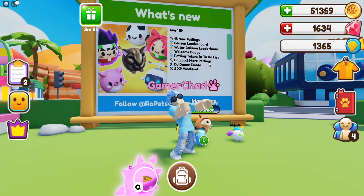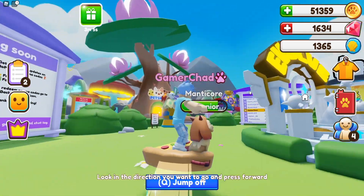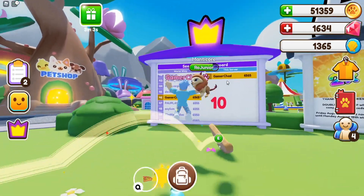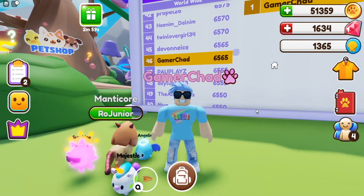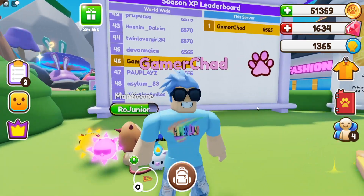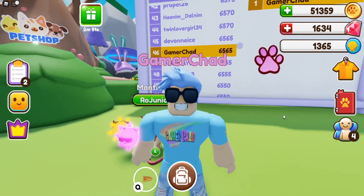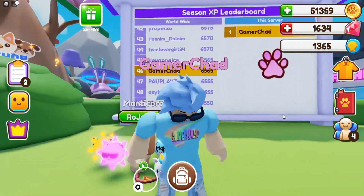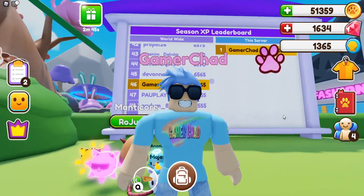Season leaderboard and water balloon leaderboard. So if you don't know what the season leaderboard is, it's this over here. This is the season XP. And as you can see, yours truly is currently number 46. My top goal is to actually be top 10, so I can be the top 10 Ropets players who need to go outside and touch grass. But to be honest, I don't like to touch grass unless I need to mow it. So yeah, that's my goal — top 10!